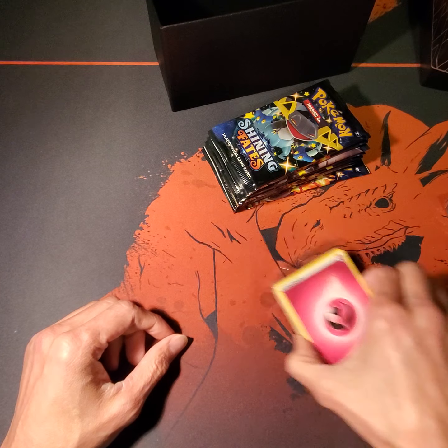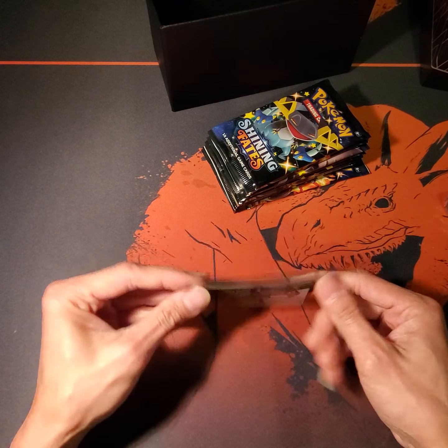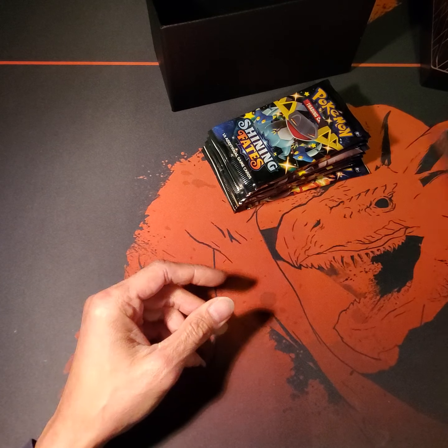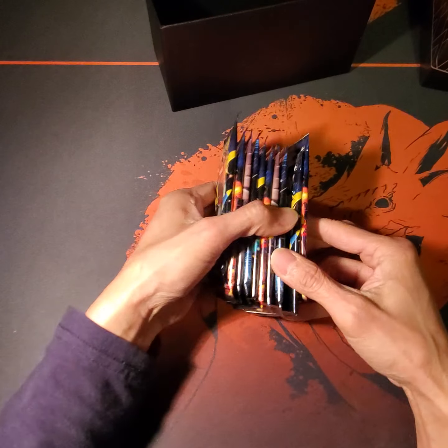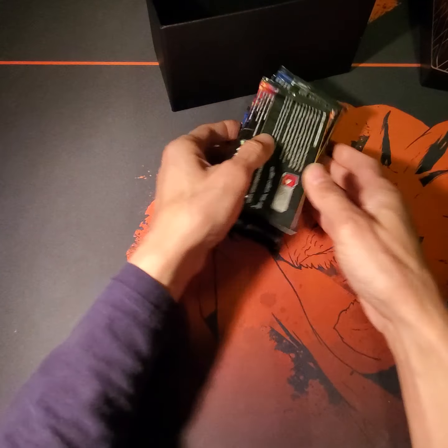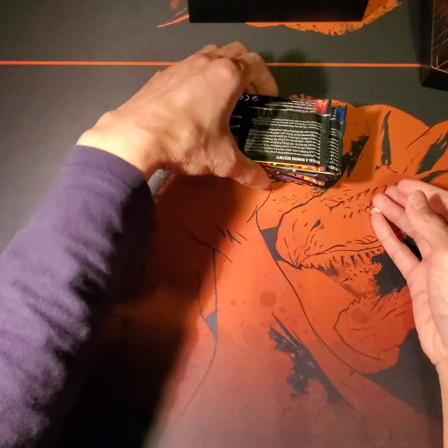Pack of Energy. And sleeves. Here we go — Shining Fates. We got three, six, ten packs. Woo-hoo! Ten packs to open. Here we go. Here's the first pack. Let's go, Charizard.